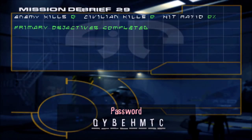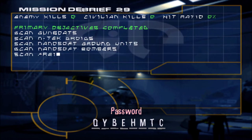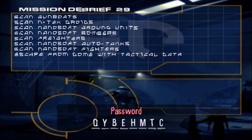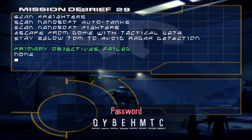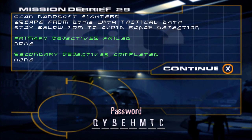Alright, primary objective: scan gunboats, scan N-Tech droids, Nanosoft ground units, Nanosoft bombers, freight fighters, Nanosoft auto tanks. Fighters: escape from the dome with tactical data, stay below 70 meters to avoid radar detection. Are there any secondary objectives? I'm not sure.